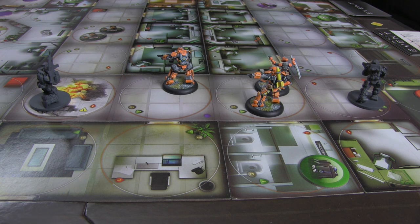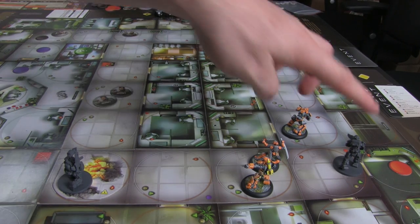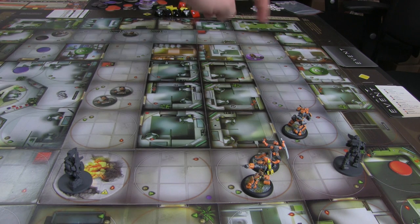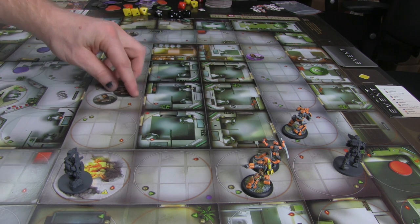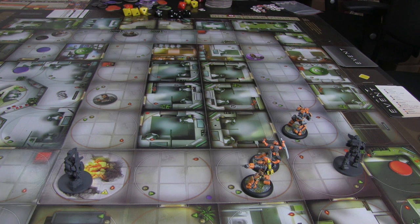Attack and move: pathfinder spends two CP, the heavy spends one. The heavy moves three spaces. Because two mercs are in line of sight of the technician, he absolutely cowers and won't move. The pathfinder attacks with one red, three yellow — single target, range four. He gets three successes, the target has two hit points — he's dead. Move him to the casualty pool. He lowers his attack by one and he's done. That's the entire mercs phase.